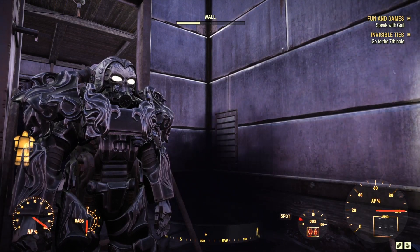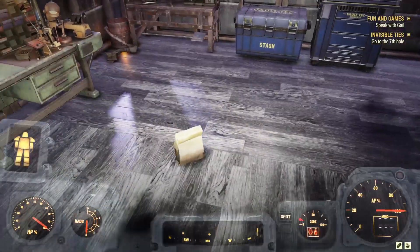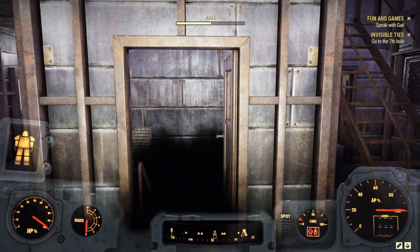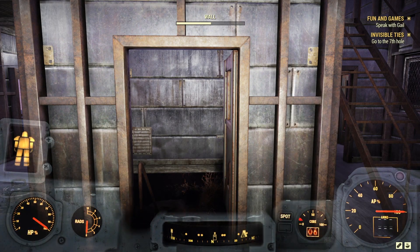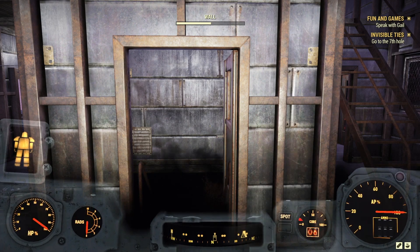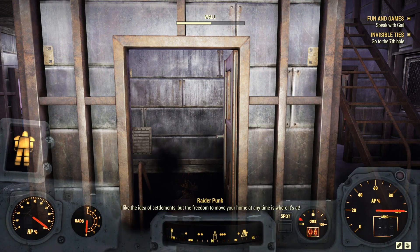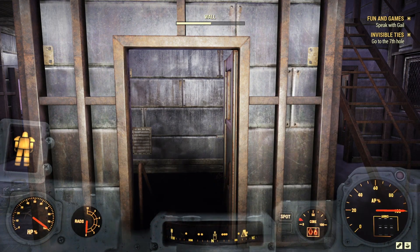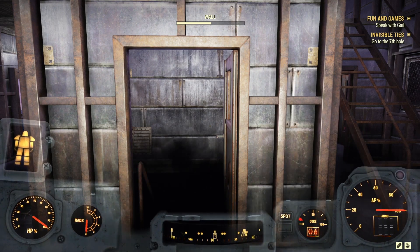I like it, I'm digging it. Here's our fog machine, I got some things on the ground that I didn't need. What we're doing is continuing on - we're going to go to the Invisible Ties quest. We got to go to the seventh hole, speak with Gail - that's for the Raider Punk, the Raiders. Right now we're going to do one mission for the Settlers and we need to head to the golf course.